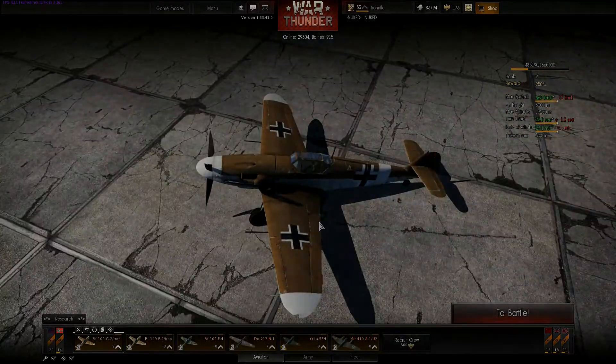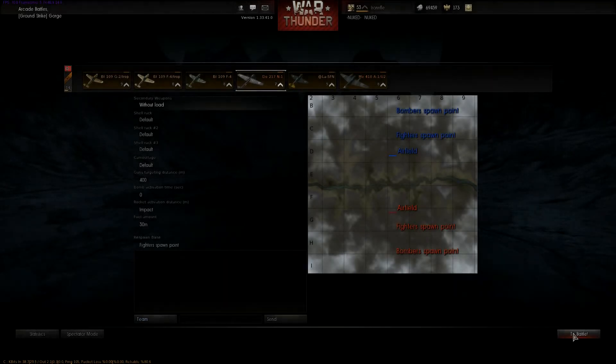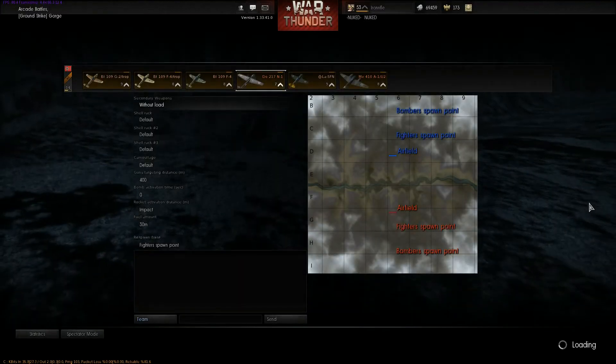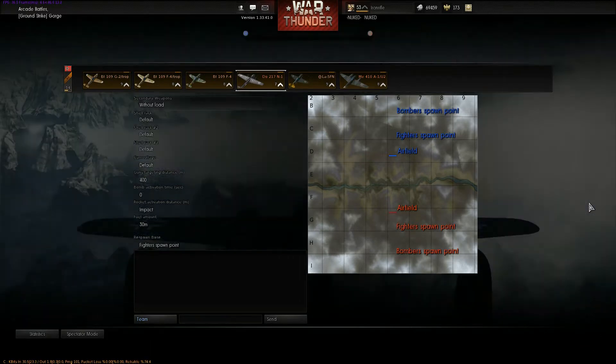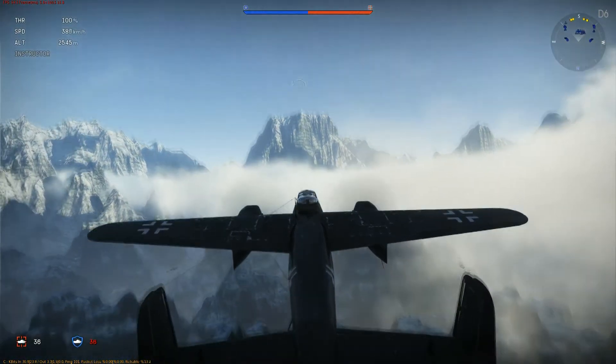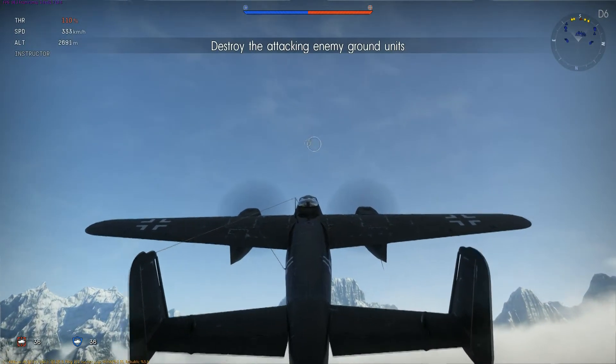Without any further ado, let's go and see the video. I got myself into a Ground Strike and George mission, so I will start off with the Dornier 217. It's a tier 7 aircraft. Let's gain some altitude at start — it's always a good idea. I'm the first to spawn in here.